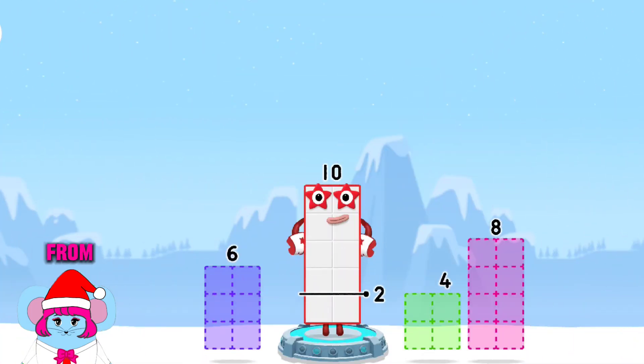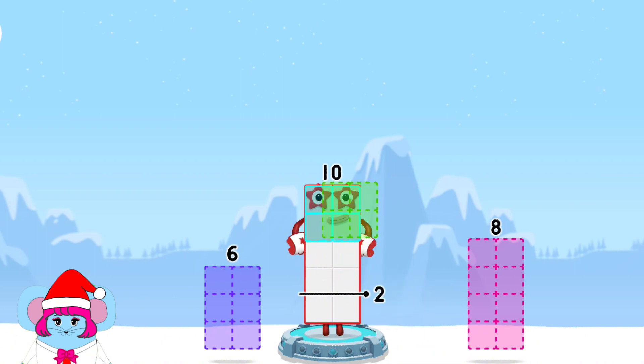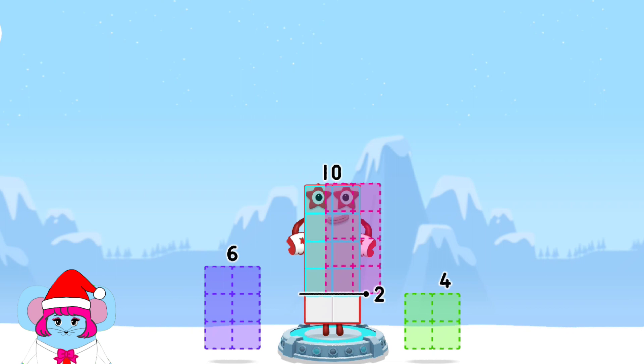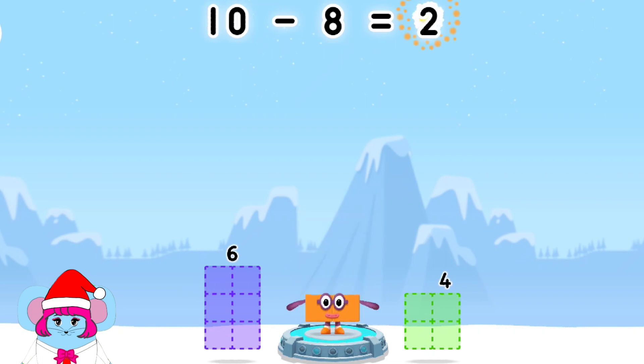Take number blocks away from 10 to leave 2. 6, 4, 8 — you got it! 10 minus 8 equals 2!